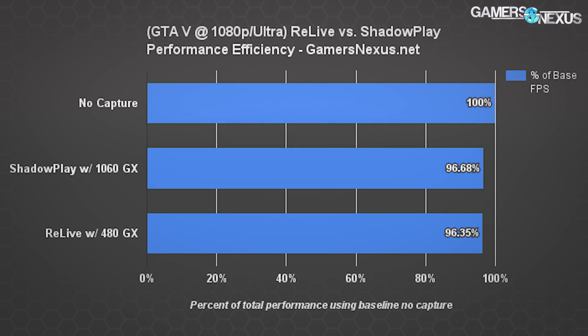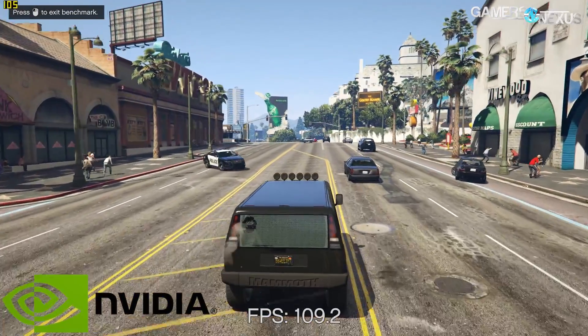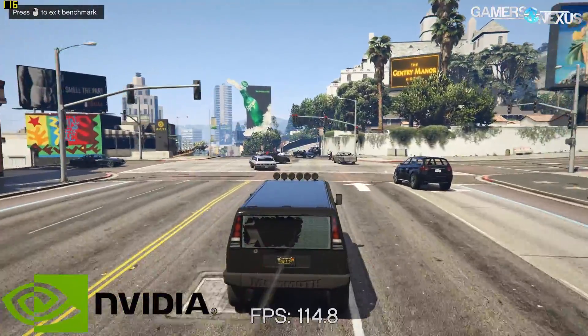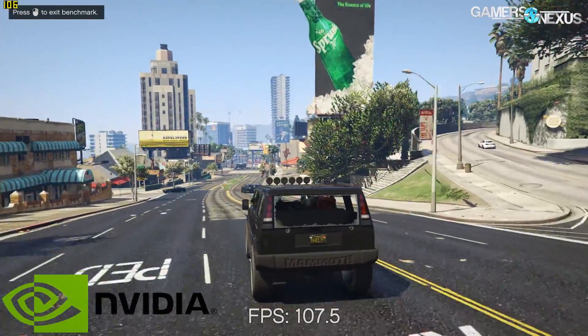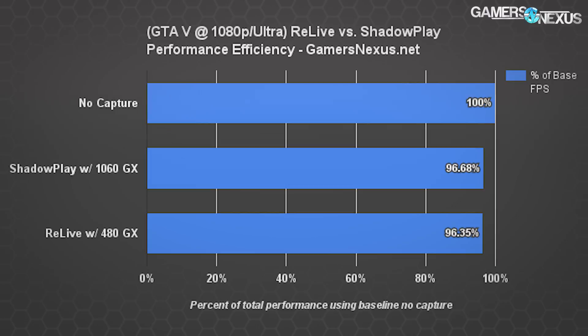Moving on to GTA V, we see that Shadowplay is now performing better than Relive, and also better than it did in Dirt. This is something we saw previously in our tests with Fraps and GVR — performance varies based on how a particular game interacts with the overlay provided by the vendor, so it's not necessarily a hardware-level thing. The performance differences peg Shadowplay and the GTX 1060 at a loss of 3.32%, moving from 99.3 to 96 FPS average — basically negligible. The RX 480 with Relive loses 3.65%, a move from 90.3 to 87 FPS average.